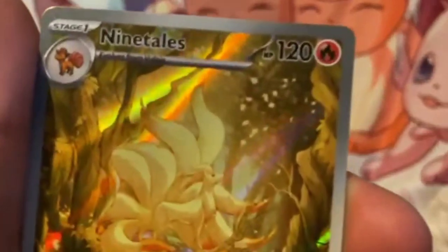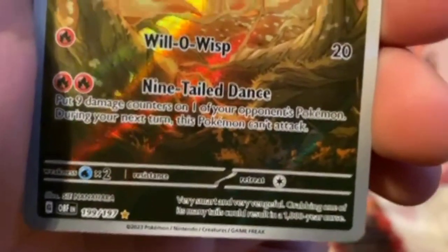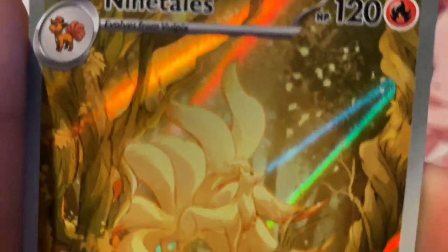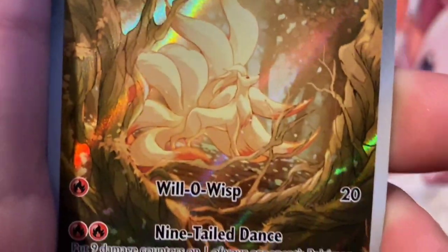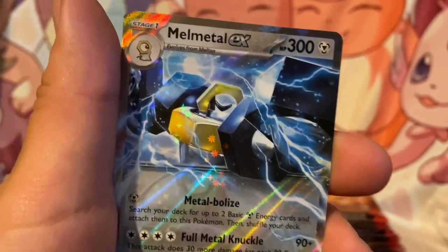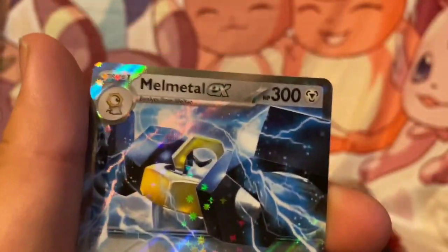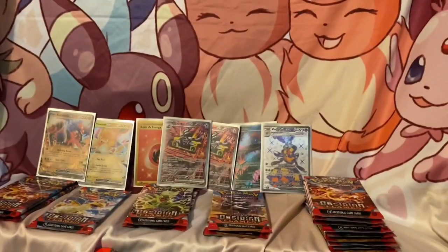Nine Tails illustration rare! Oh man, I really like this art — it's really cool, like a little foresty landscape. All right, and double whammy! Actually it is Melmetal EX — another double whammy pack, we love those!